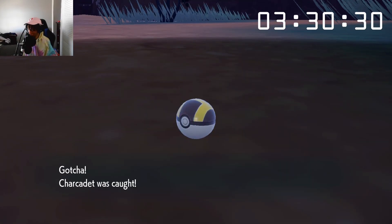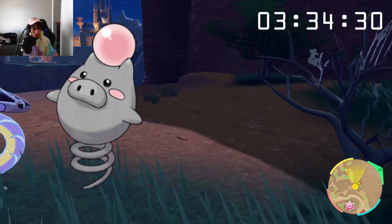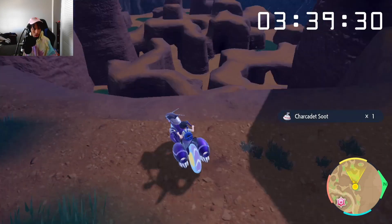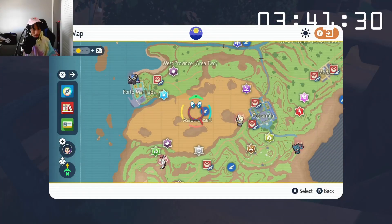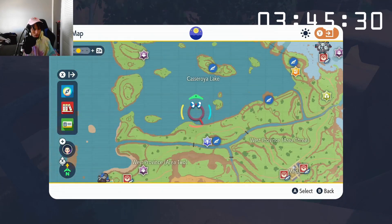After catching Charcadet, I felt I would waste more time sticking around this area, where the only types I missed out on were the Psychic-type Spoink and the Normal-type Gumshoos. Those missed types were on my mind as I was already trying to figure out the next destination. The choices of my location left me indecisive for a moment.